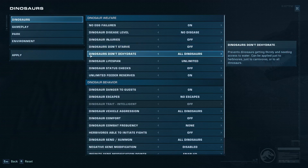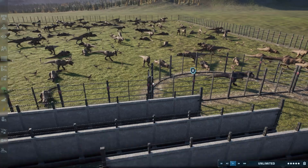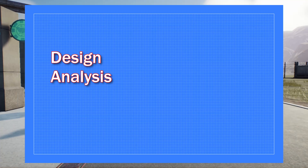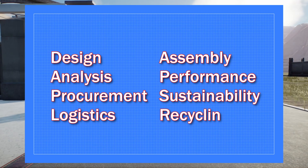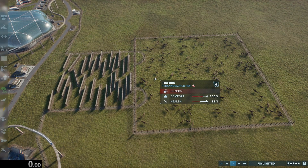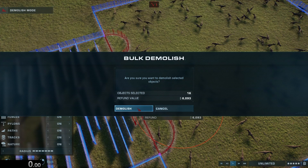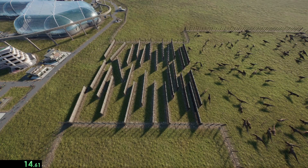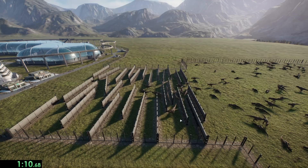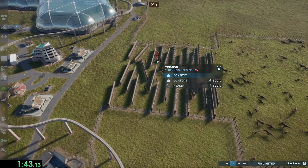We're going to turn off the dinosaurs-don't-starve setting, so now these carnivores will start to get hungry for some meat. We're going to be tracking Rexy and Blue. Using the engineering method to try and have the best chance to stop this tsunami, the dinosaurs are hungry and ready to be released. Three, two, one, go. Here comes the wave — this is a terrifying sight to behold. Blue is still back here, but Rexy is making her way forward, and we have our first dinosaur threat.